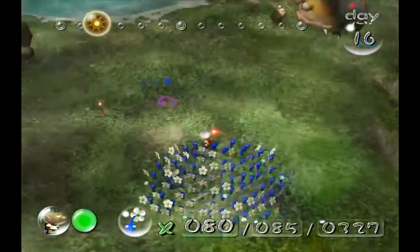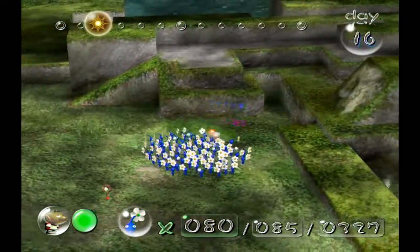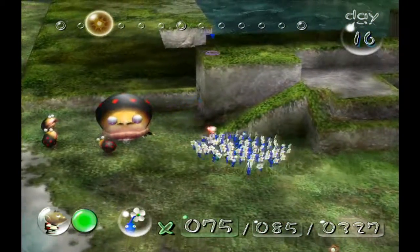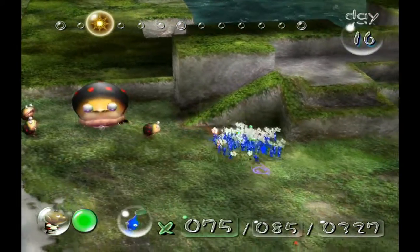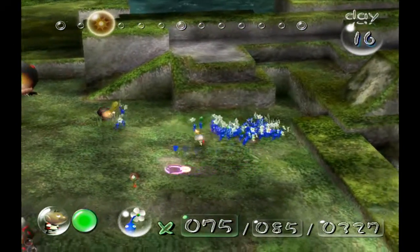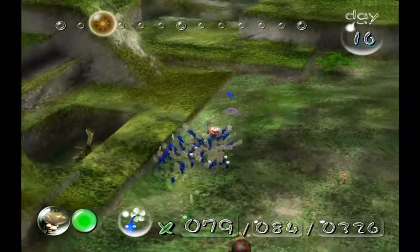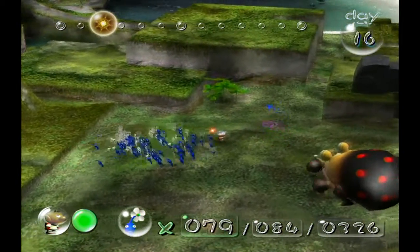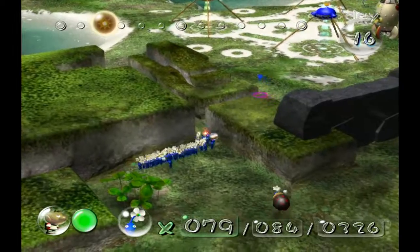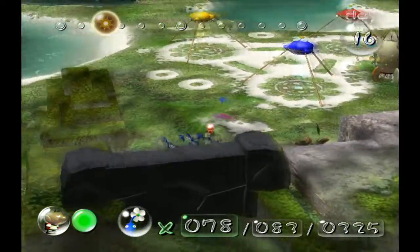How do we have a red Pikmin all the way over here? We have some baby Bulborbs, so I guess we have to watch out for these guys first. No! Well, it's your fault for plucking the grass. Stupid Pikmin. I guess I'll ignore them for now since I don't really want to fight against these Bulborbs. And really, that guy tripped and he died because he tripped. Stop tripping, guys, or else you'll die like that guy.